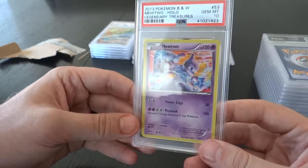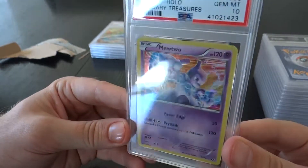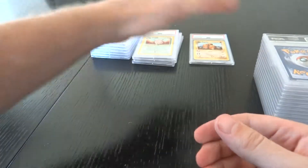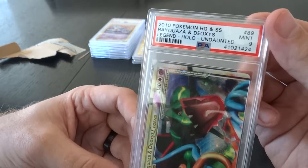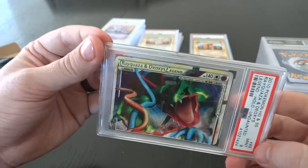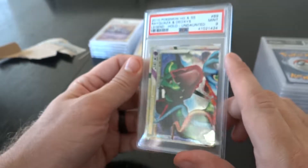Next up — Mewtwo. Holy crap, I pulled this myself. Legendary Treasures, 2013 — PSA 10 though! That's a foil. Mewtwo and Gyarados in PSA 10s — nice, that is freaking cool. I bought this at the card shop I think — 2010 Rayquaza Legendary, Deoxys. It's a sideways card, technically goes with something else, but we got that in a nine. That is beautiful. There's a slight flaw there — you can see that — but not bad though. That is great.